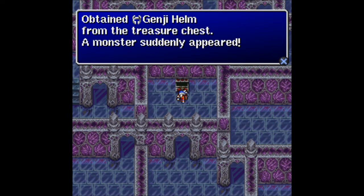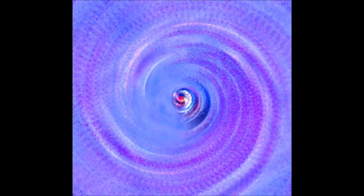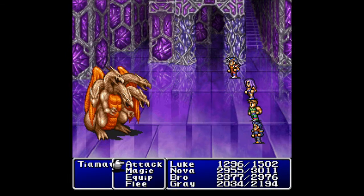Let's open it! We get the Genji Helm, but there's also a monster inside. I'm sure it's nothing too bad. Nothing too bad at all. My god, it's Tiamat.